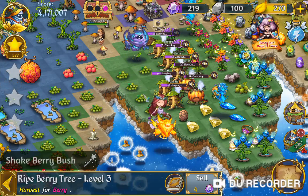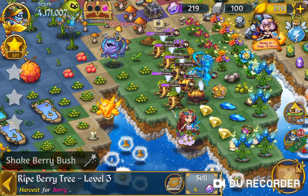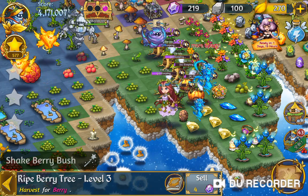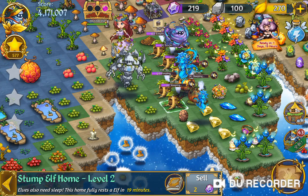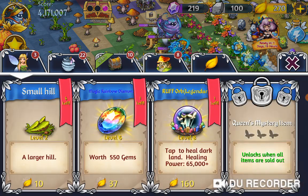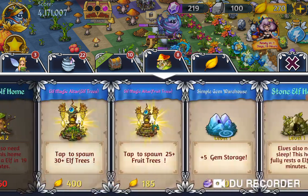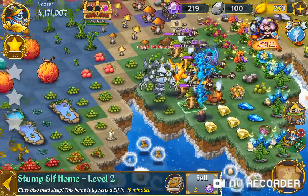Hey, it's what's-a-name and I'm playing Dragons and Alfs, or Merge Alfs. In this video I want to see whether by bubbling my elf houses — the stumpy elf house level two — whether that will actually reduce the cost of them. At the moment, if I go and have a look, the stumpy elf house is going to cost me 560 stone.